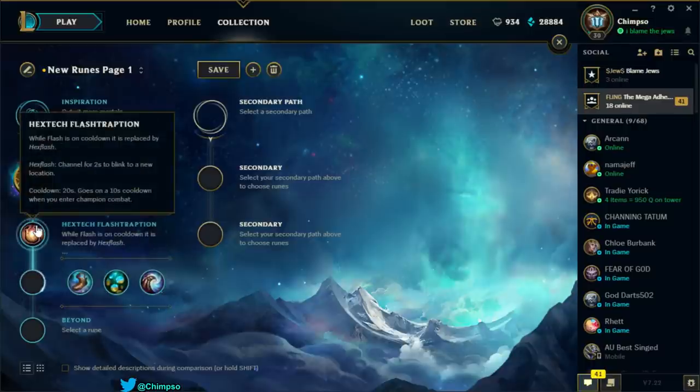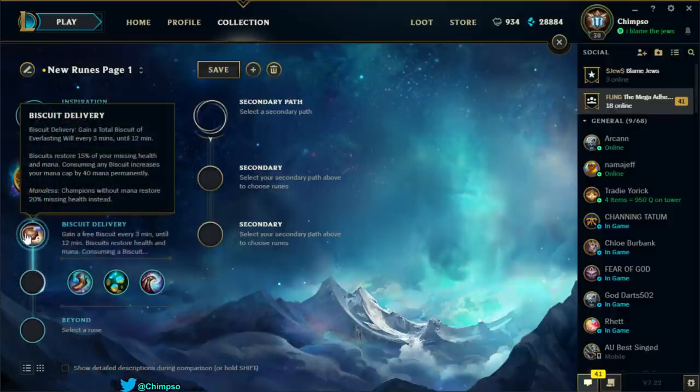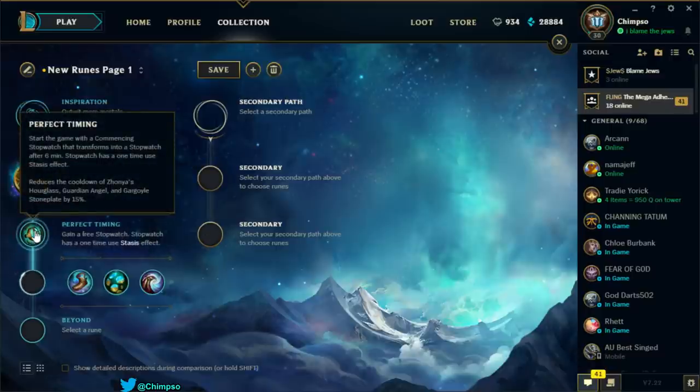Hextech Flashtraption: while Flash is on cooldown, it's replaced by Hex Flash — channel for 2 seconds to blink to a location, 20-second cooldown. So it's a Flash you can't use in combat that you have to charge for 2 seconds while your real Flash is on cooldown. No thanks. Biscuit Delivery: gain a Total Biscuit of Everlasting Will every 3 minutes until 12 minutes, restoring 50% of missing health and mana, and consuming biscuits increases your mana cap. Not useful unless you're a support. Perfect Timing: start with a Commencing Stopwatch that transforms into a Stopwatch after 6 minutes, reducing Zhonya's, Guardian Angel, and Gargoyle Stoneplate cooldowns by 15%. The Gargoyle Stoneplate reduction is cool but not useful for Singed.